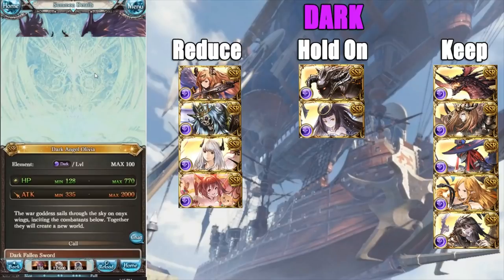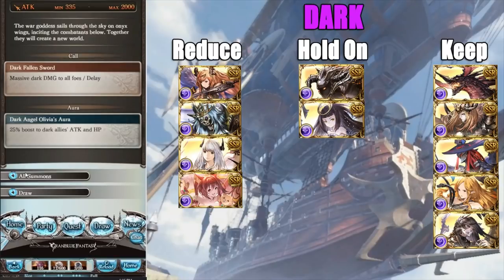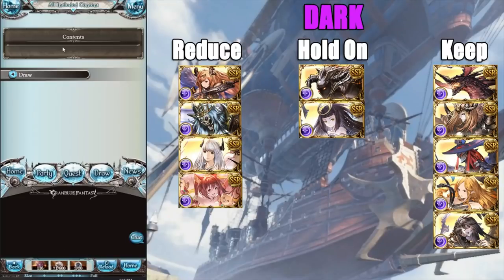Now we have Dark Angel Olivia. I wanted this summon for the longest time due to its great unique skill of lowering dark allies' skills by one turn. It used to be a viable way for conjunction setups to get a bit more value, but it was mainly used for Bahamut high-level and lost viability when that fell off. Now you have options like Caren, which makes this summon irrelevant — especially since Caren is dark, meaning dark has options to call it out a bit quicker. Unfortunately, Dark Angel Olivia has lost all her viability. Reduce.